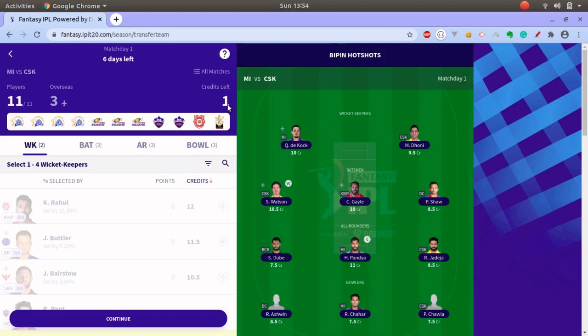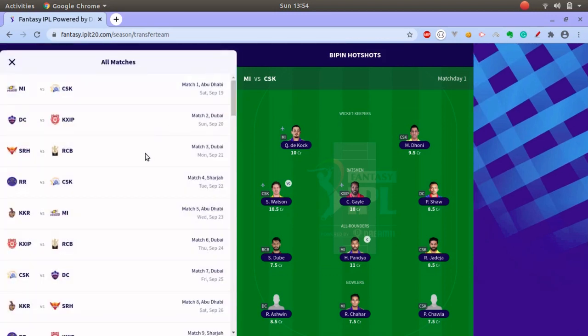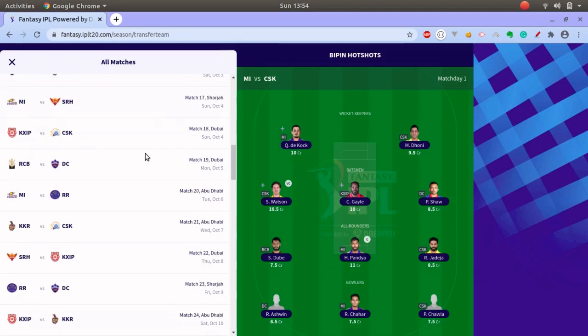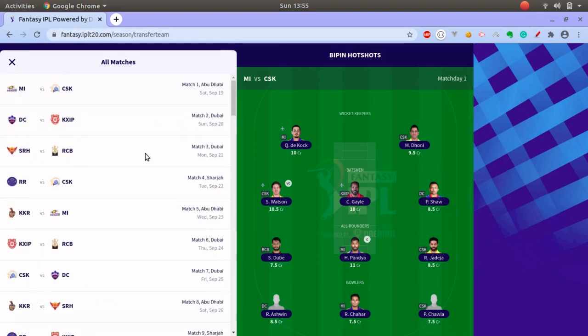Before picking a team, you can watch the fixtures. As you can see at the top, the next match is MI versus CSK. If you click on 'All Matches' you will see upcoming matches, and by scrolling down you can see the full schedule of IPL 2020. One important thing to keep in mind is which teams have two games quickly back to back.